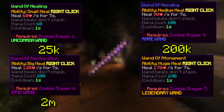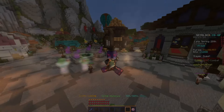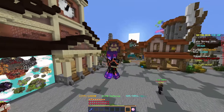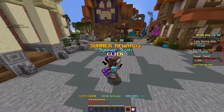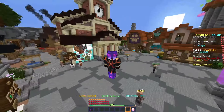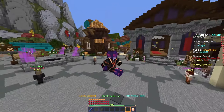The Wand of Atonement heals you for 170 health and costs about 9 million coins. It's definitely not required for Revenant Slayer, especially since it's not unlocked until Slayer level 7. But the other wands will be extremely useful, if not essential, because all of their healing abilities heal you every second over the course of 7 seconds.